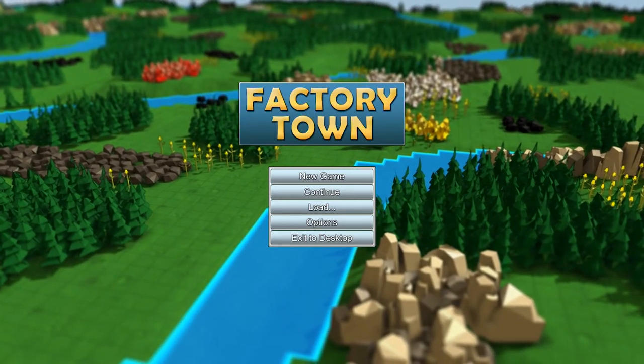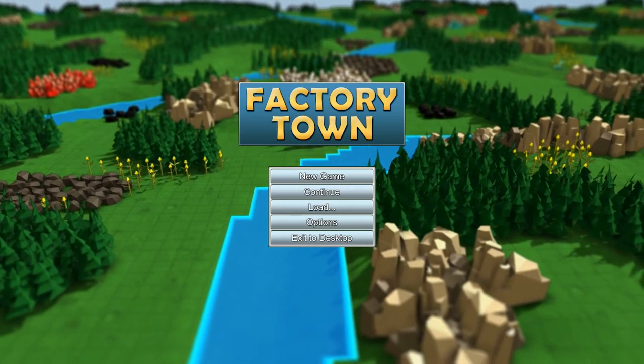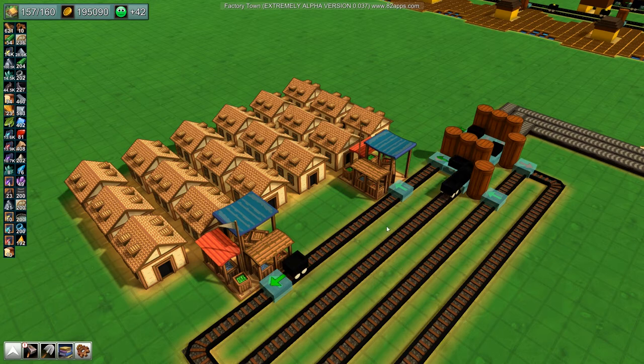Alpha version 0.037 of Factory Town has landed. Here's what's new. It's mainly a patch to make the markets tie in better with the new happiness system at the heart of the game.